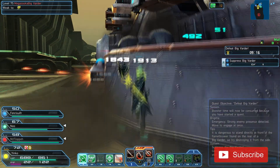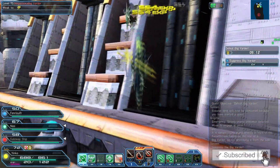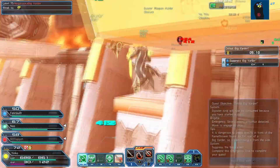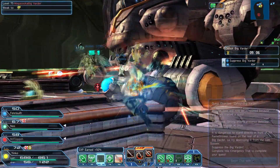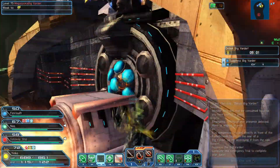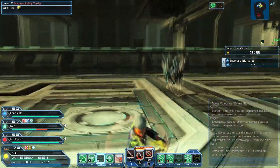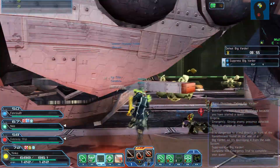Depending on the enemy I'm fighting — if there are little ads here and there — I'll use Soaring Camellia, which throws the katana and it boomerangs back. Then I'll usually follow up again with the Morning Mistriever.